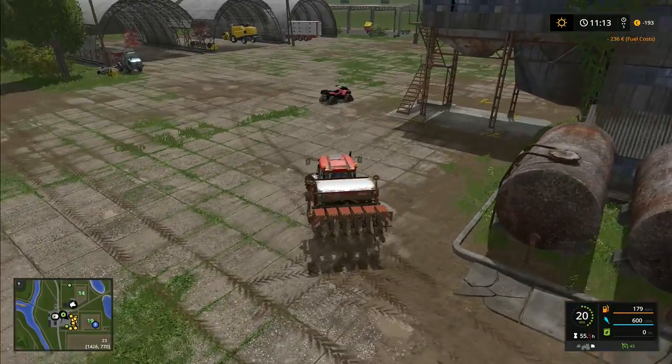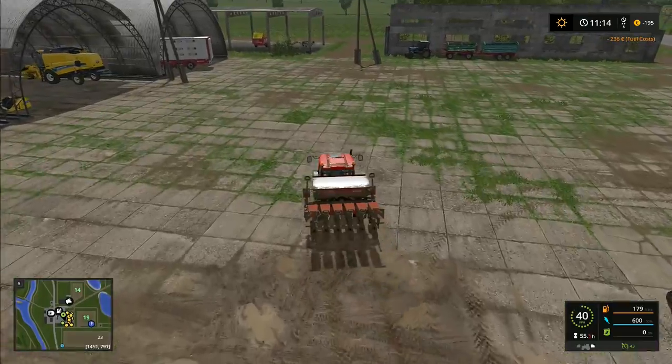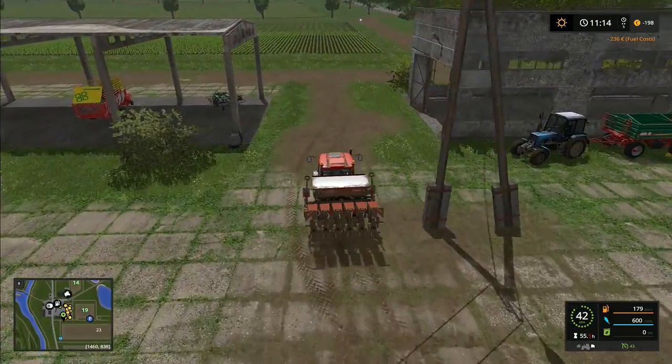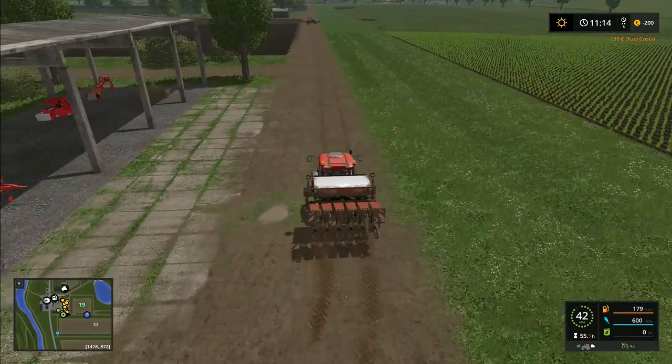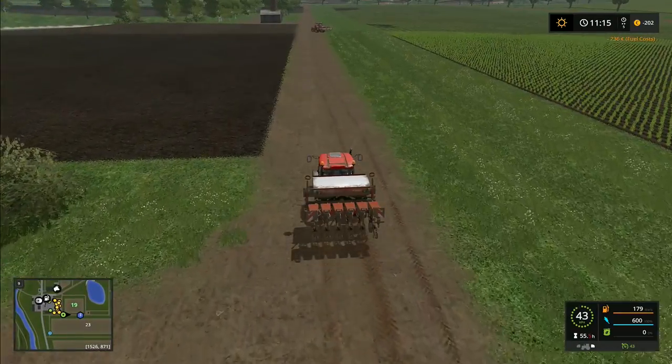At least we were able to get that cultivator - it should speed things up because it's been a choke point in our workflow for quite a while. Now that's sorted we'll be able to speed things up. I'm going to get this one going back over here, then head up the other end to get slurry from the pigs and start spreading that on the fields up there.